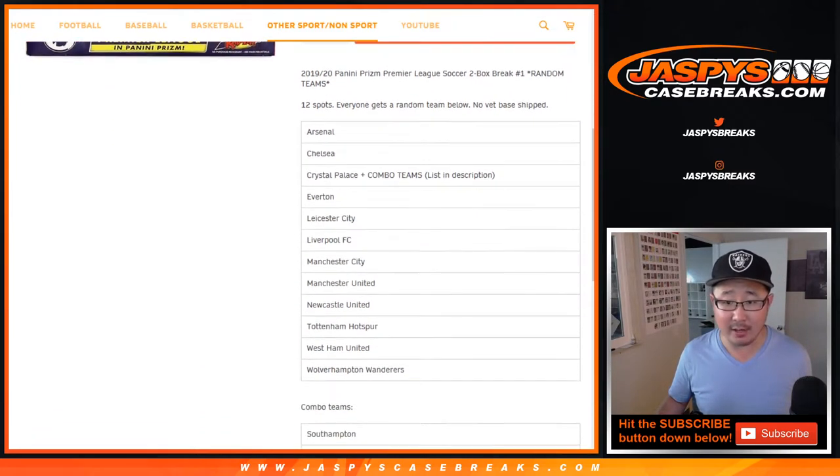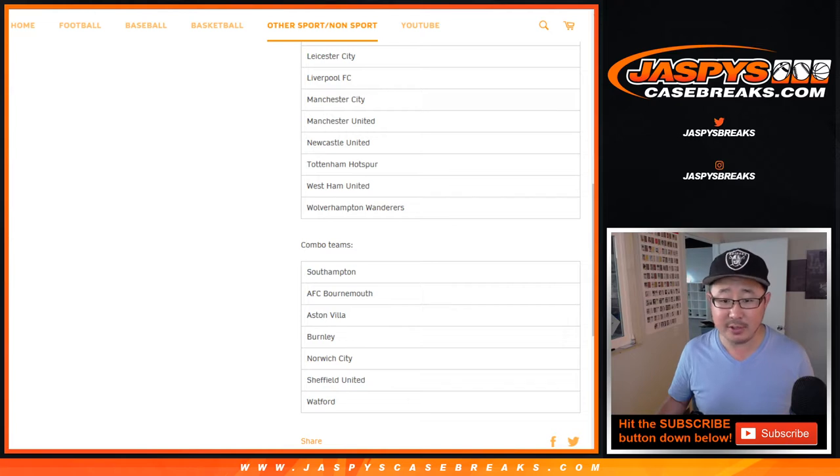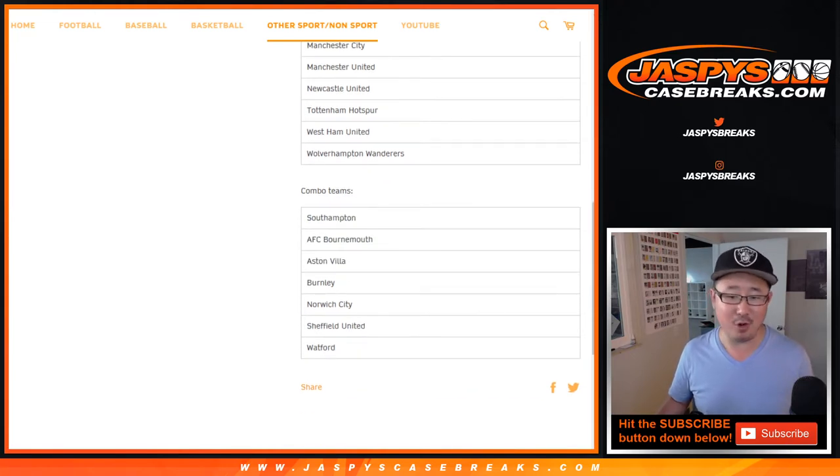Quick note right here — it's only a 12-spot break, and there's also the Crystal Palace Plus Combo Team spot. Those combo teams include Southampton, Bournemouth, Aston Villa, Burnley, Norwich, Sheffield, and Watford.